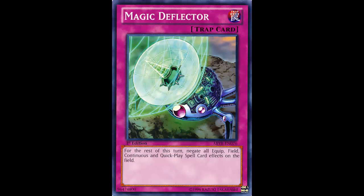Unless it's like a field spell or a continuous spell — those will just get negated. The main thing you'll want to hit is quick-play spells. For example, a popular one is MST. If your opponent activates MST on something, you can chain Magic Deflector, the chain resolves backwards, and their MST fizzles.